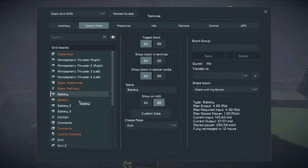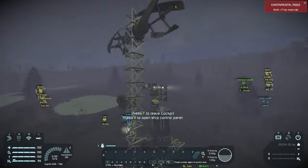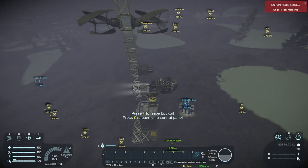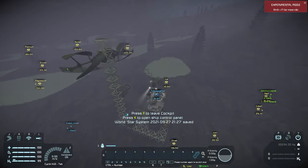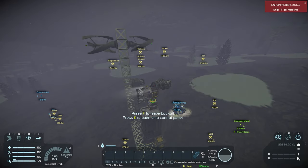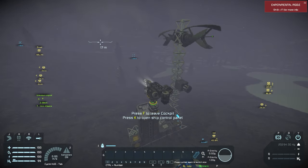The white indicators show my current ship's batteries - they'll recharge in 12 hours, which is a really long time. To speed this up I could add a hydrogen engine, more turbines, or solar panels. Solar won't help at night though. Let me show something else before we do that, and then maybe we can go find some ice once the weather clears up.